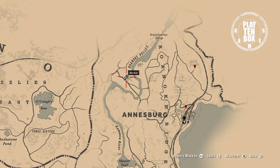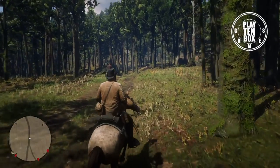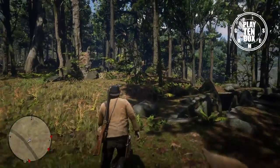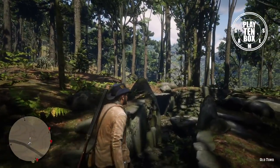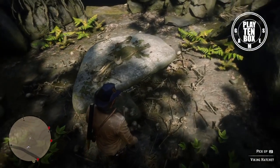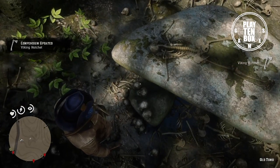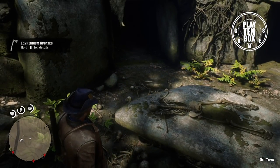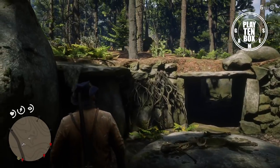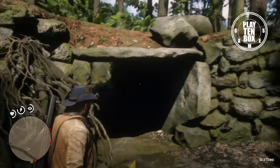Weapon number 9 can be found at this location north of Annisburg. Located here is the Viking hatchet. It can be found in an old stone altar in the area of New Hanover, lodged into a skull. This is a rare ancient hatchet engraved all over with knotted patterns and bound with leather. But since you are already here, venture further inside and you will find another unique item.